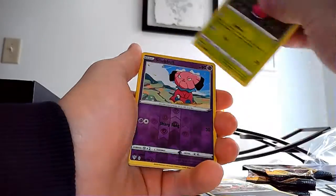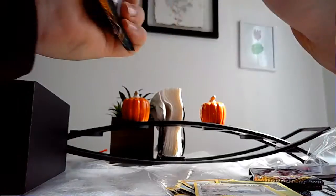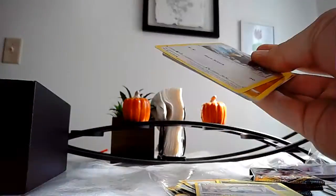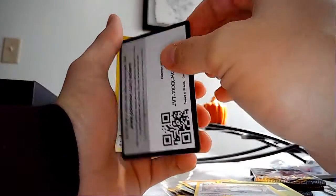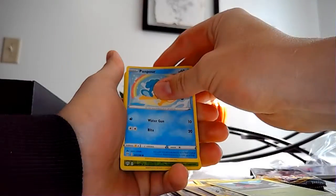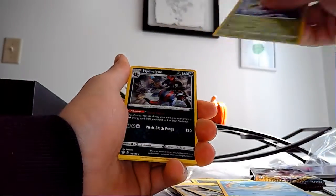Nickit, Bounsweet, Snubbull — and that's it. Okay, here's a code card. Taurus, Diglett, Shovet, Shovet, Shovet, Penporn, Stenny — and nothing.